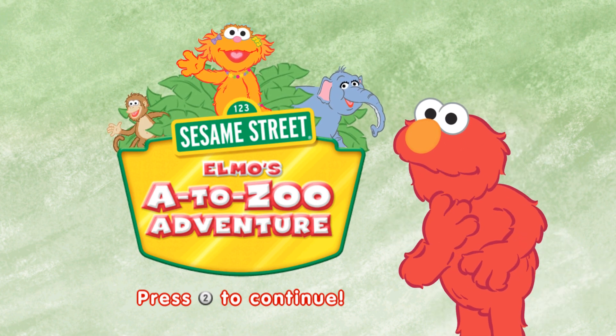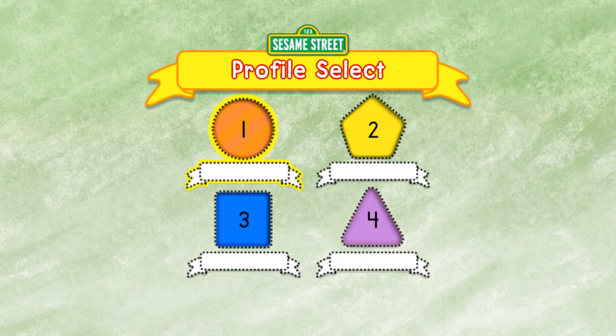Hooray! Let's go! Choose your profile. To start a new game, choose one of these shapes. Nice shape. Remember, your shape is the orange circle with the number one.